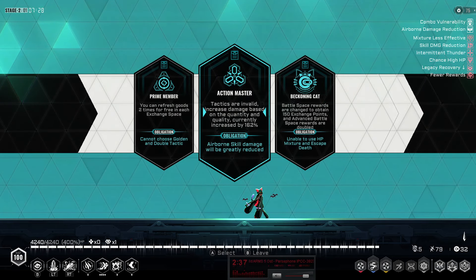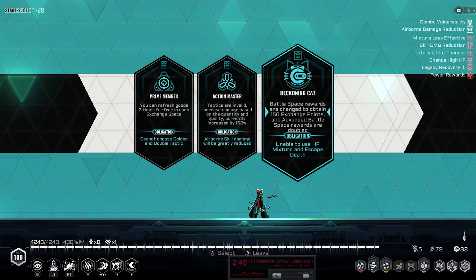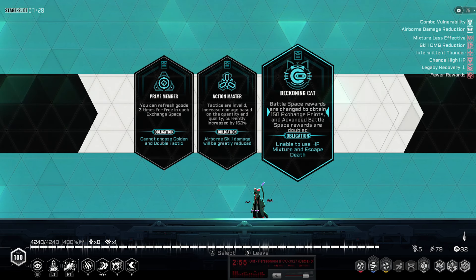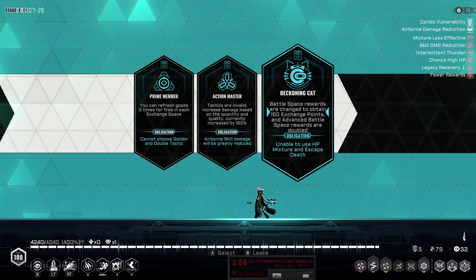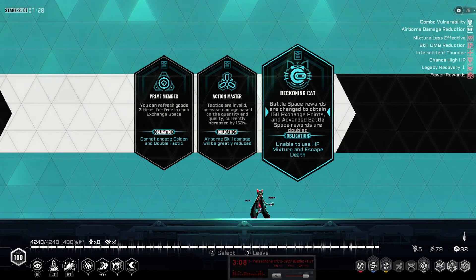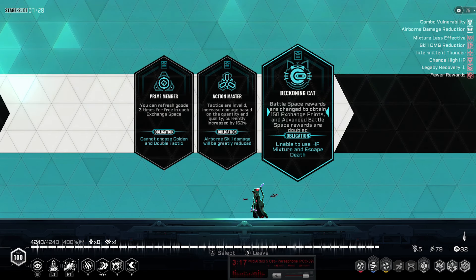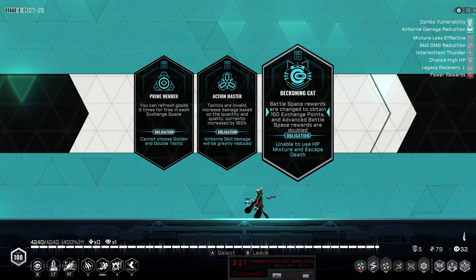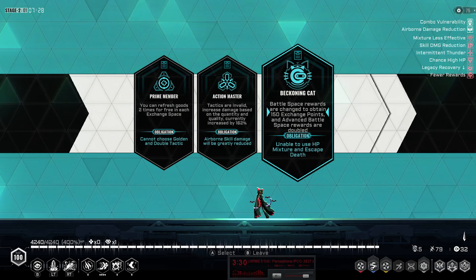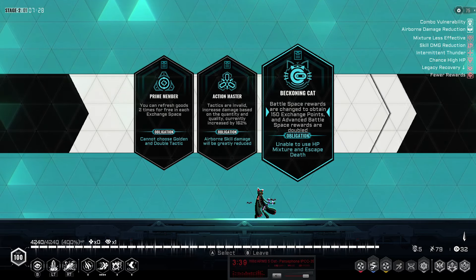We can refresh goods two times, and tactics are invalid. Okay — Beckoning Cat. I tried this one before and honestly I think it's really, really bad. What it does is remove all rewards from spaces entirely, so if I go to a potential space I don't get a potential anymore — I only get 150 exchange points. That applies to advanced battle spaces too. When I read this I thought it would double the advanced battle space reward, but no, you only get 300 exchange points. You have no way of spending that much, and even if you do spend on all your refreshes and shop stuff, I'm pretty sure you're getting way less than if you had just gone to the spaces themselves.